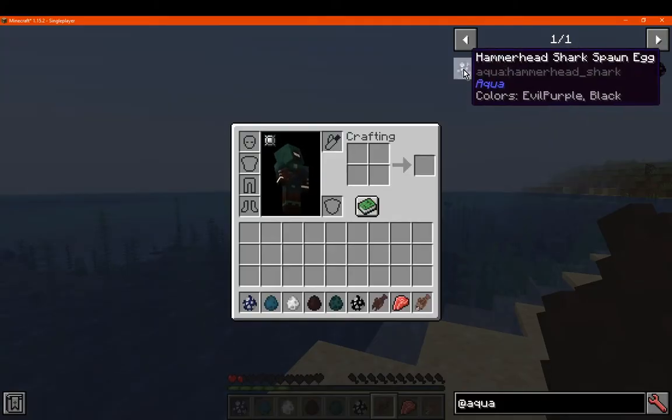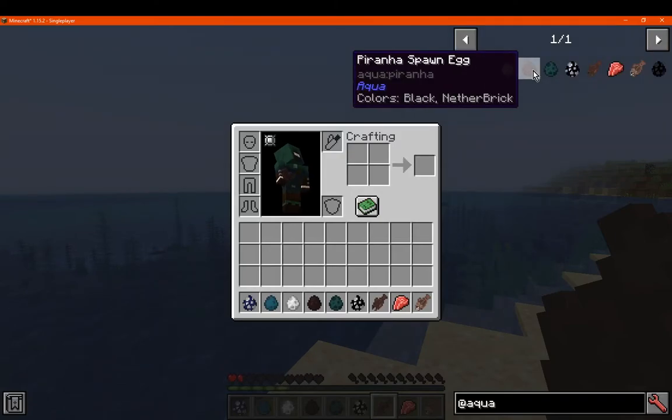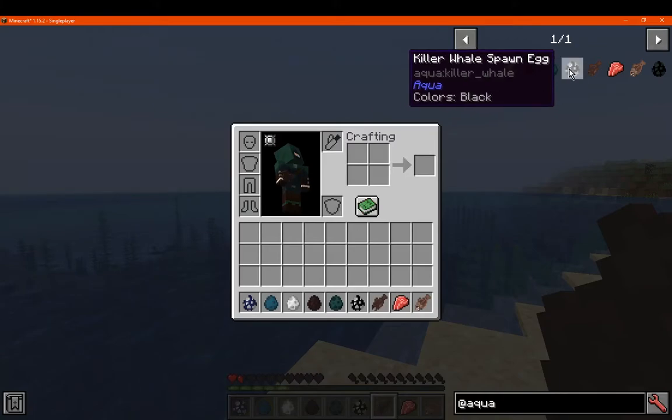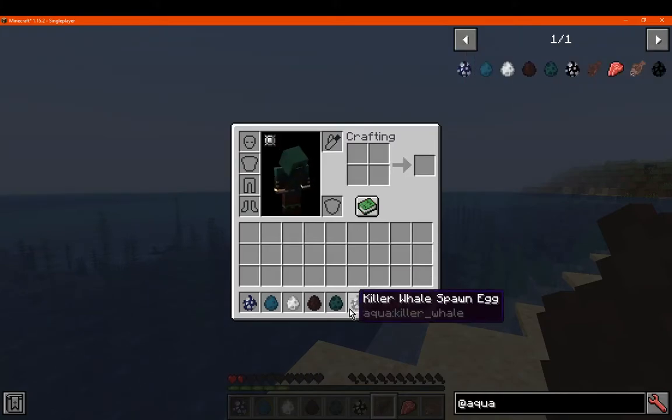You've got a hammerhead shark, narwhal, jellyfish, piranha, manta ray, and killer whale along with a horseshoe crab.